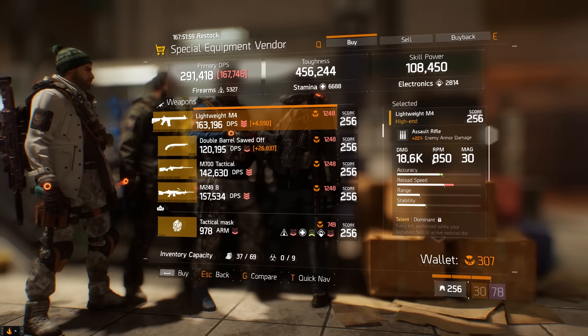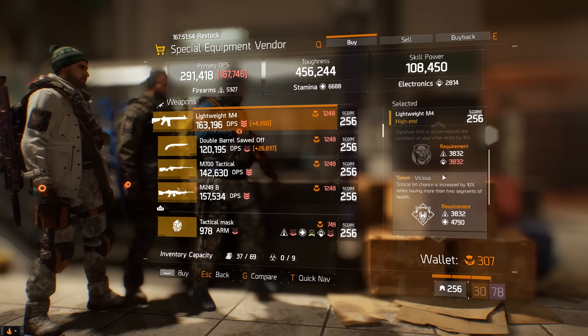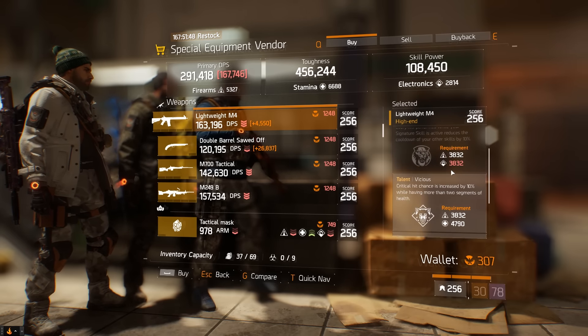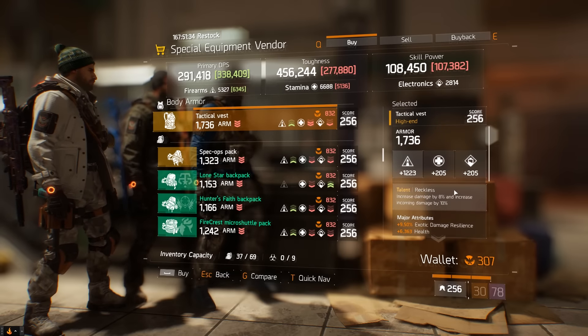Down here in the terminal at the special equipment vendor, we have a Lightweight M4 with 18.6k base damage and 22% enemy armor damage rolled onto it. Vicious and Destructive are already on it, and you can re-roll the top slot for probably Responsive or something else that fits your liking.